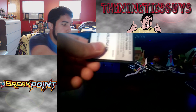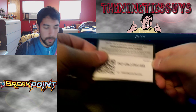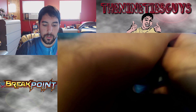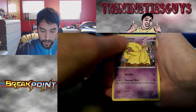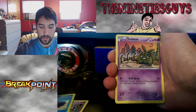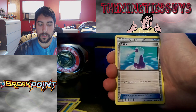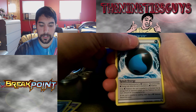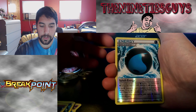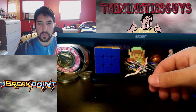Excited to see what other cards are in this set. Starting off with a Drowsy, Shellder, Trubbish, Ducklett, a cool little Honedge, Potion, Special Splash Energy, Misty's Determination — I hate that haircut on Misty — reverse holo Energy, and a Luxray. Not too excited about that first pack.